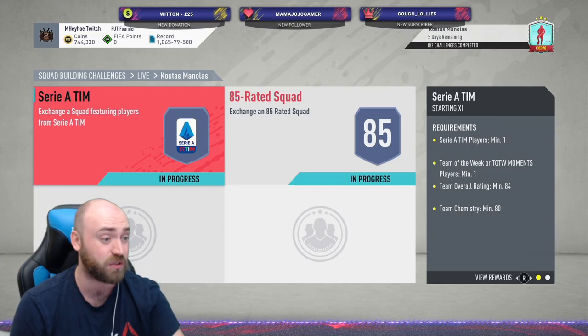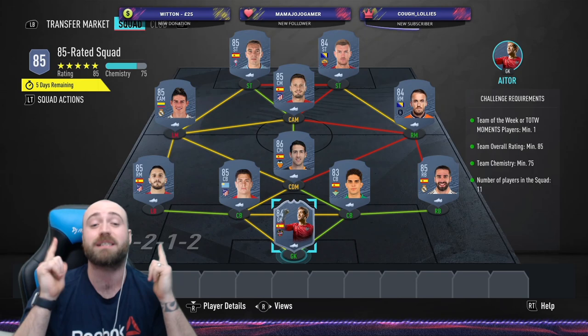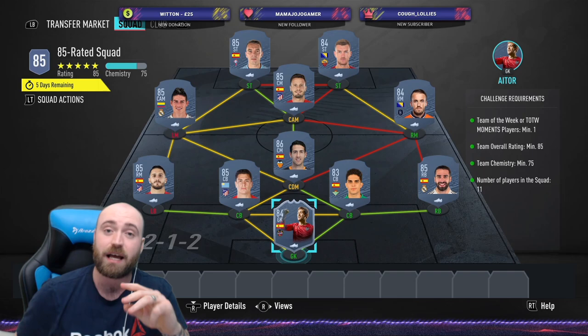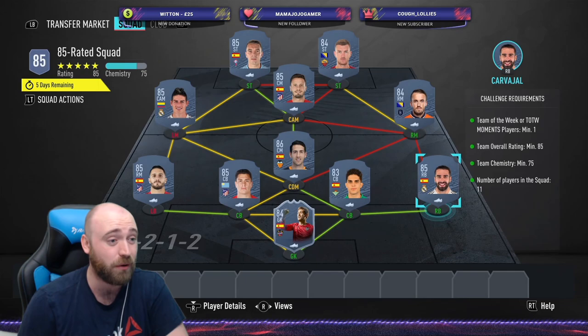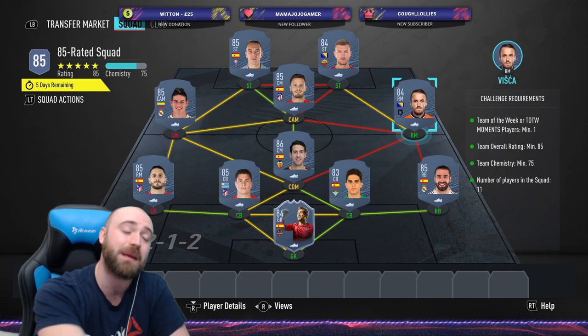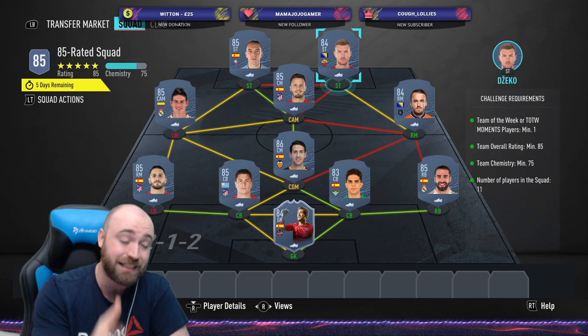The next one is an 85-rated squad, which will probably bump the price up a further 120 to 130k. Player prices are through the roof at the moment with another FUT Birthday SBC active. For the 85-rated squad with 75 chemistry and one Team of the Week, you need one 86, six 85s, three 84s, and one 83. We've got Itor in goal — our Inform goalkeeper, 84 rated. Danny Carvajal at right-back just to boost chemistry massively. Bartra and Jimenez at centre-back with Koke at left-back. Danny Parejo at CDM. On the right mid, Visca is someone people sleep on — he's 84 rated and often around 1,400 coins. He links to Dzeko, which is a really good combo since Dzeko isn't crazy pricey from Roma, and Visca is absolute pennies. Sol plays up front at CAM with James Rodriguez on the left mid and Iago Aspas up front.